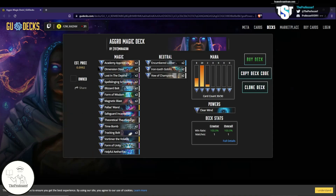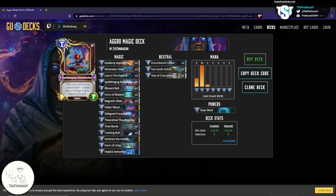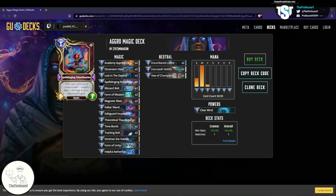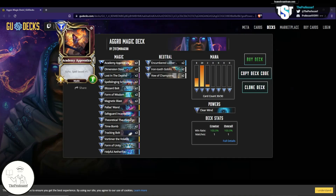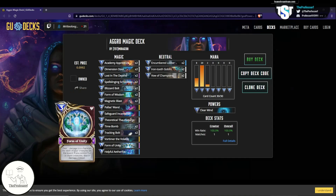The relevant combo pieces are Spell Slinging School Teacher, Academy Apprentice, Form of Unity, and Helpful Aether Fox. You use the Aether Fox to get Form of Unity to 0 cost. Then you ideally use a Dimension Door to hit any of the 1-drops and bring either the Academy Apprentice or Spell Slinging School Teacher to 0 cost — that allows you to go off on 5 mana. If you don't hit on Dimension Door, it's 6 mana. The combo is: play 2 Spell Slinging School Teachers back-to-back, then play 4 Academy Apprentices. Because of the School Teacher, every time you play a 1-1 it deals 2 damage. The second School Teacher deals 2, and each of the 4 Academy Apprentices does 4 each, which is 16 — that's 18 damage from 6 creatures. Then with 6 creatures on board, 4 of which have Spell Boost 1, you use Form of Unity — that deals 9 damage plus 4 for the Spell Boost, so 13. That's 18 plus 13 for 31 total damage: an OTK regardless of your opponent's health.